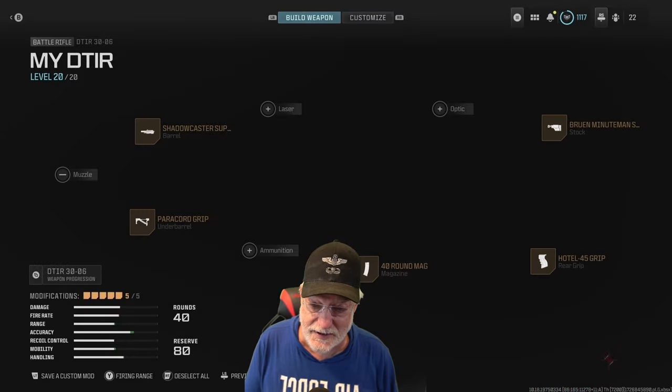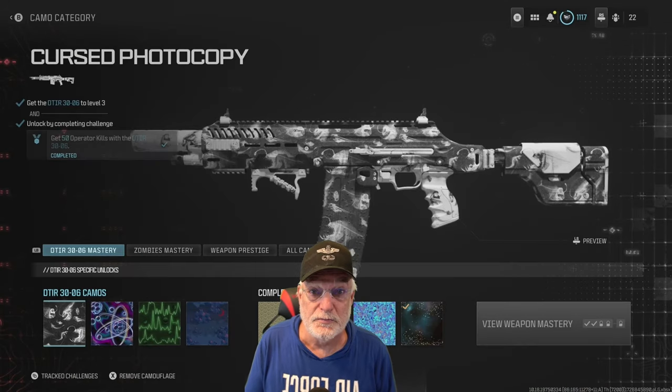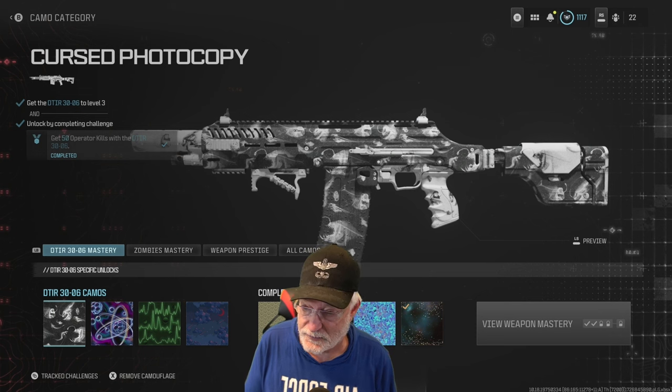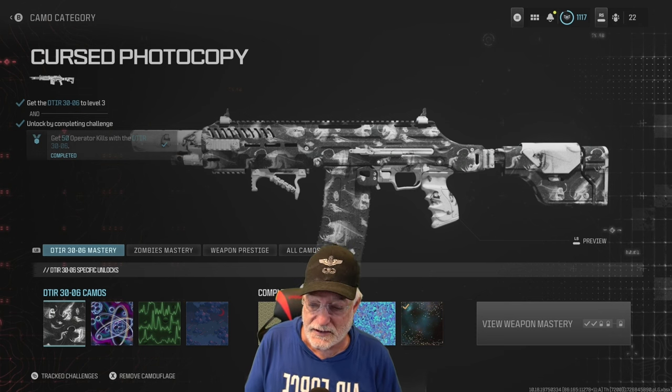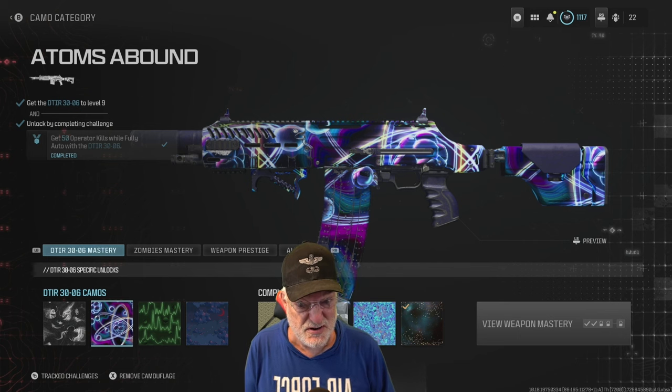Let's take a look at the camo grind. You can already see it at Interstellar — pretty easy grind here. 50 kills with a 30-06 after you get it to level three. Then the Atoms Abound: 50 kills while fully auto, which is pretty easy.